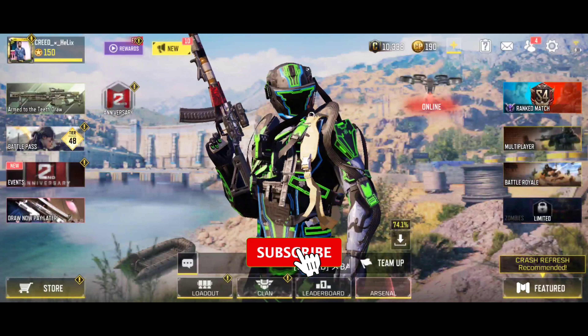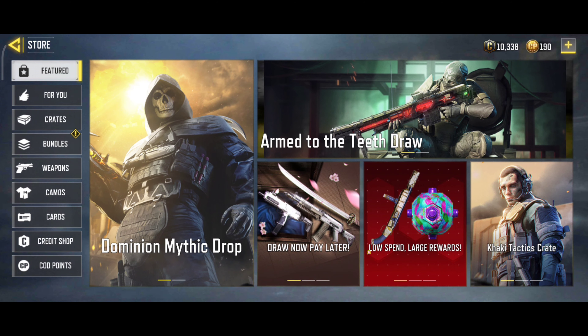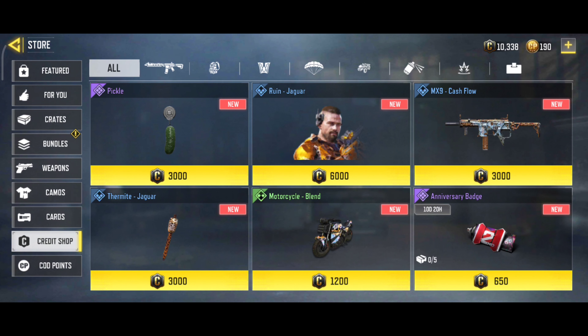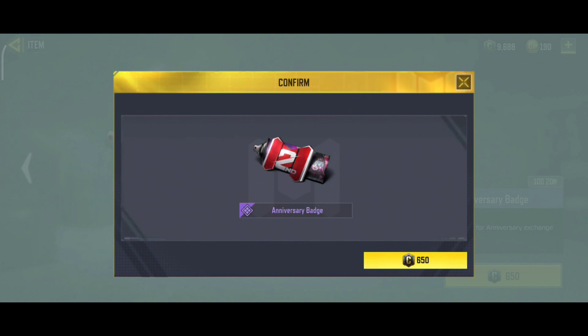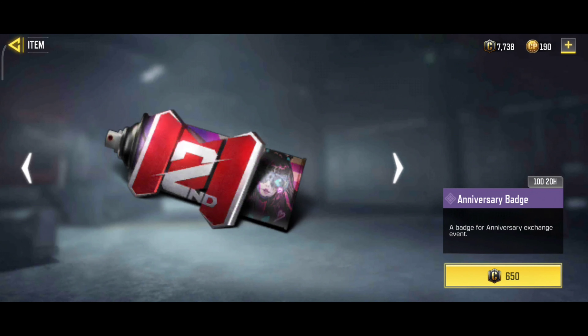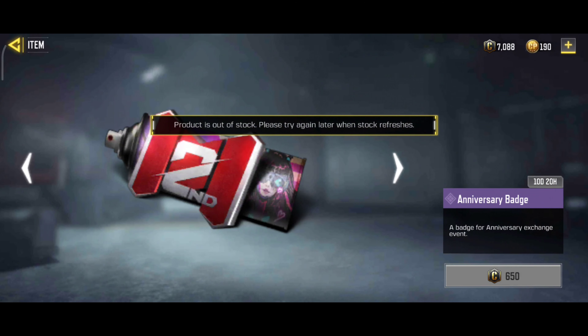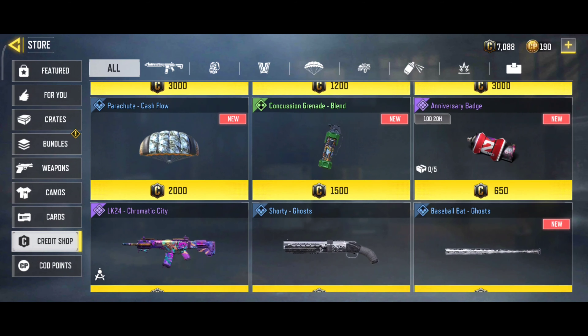The next step is to buy F5 anniversary badges. To buy F5 anniversary badges, you will need a minimum of CP 7000 for 10 anniversary badges.